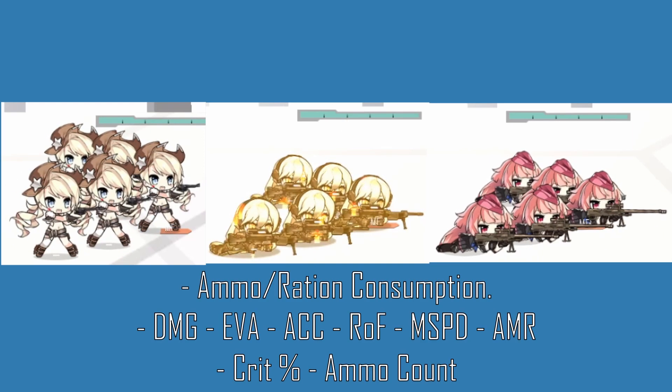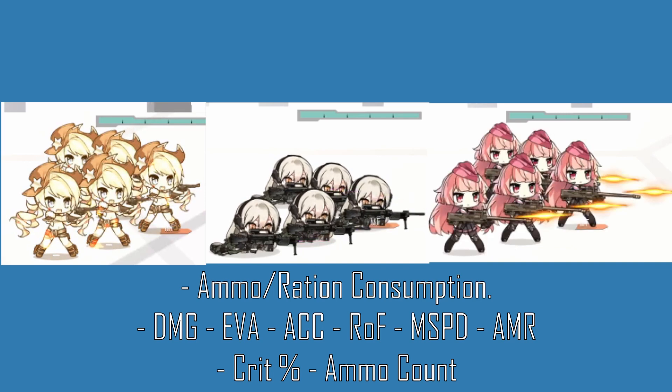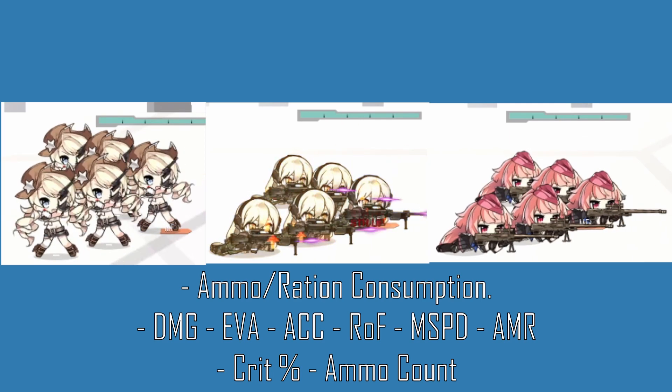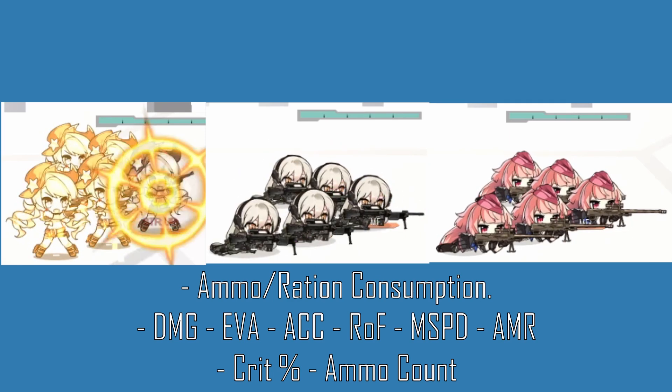Ammo and ration consumption, damage, evasion, accuracy, rate of fire, move speed, armor, crit rate, and ammo count are all based on some aspect of the gun, whether it be broad enough to cover the entire class of firearm or down to the specifics of the firearm itself.